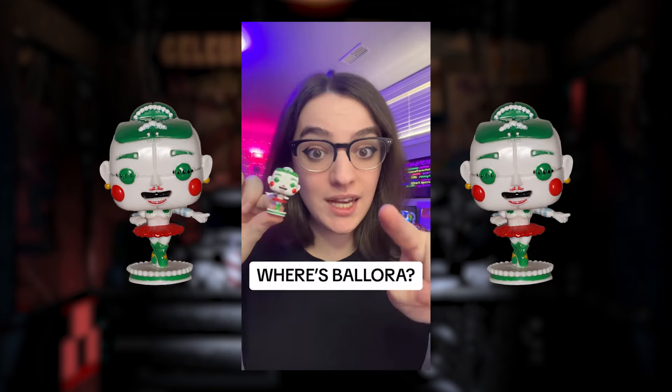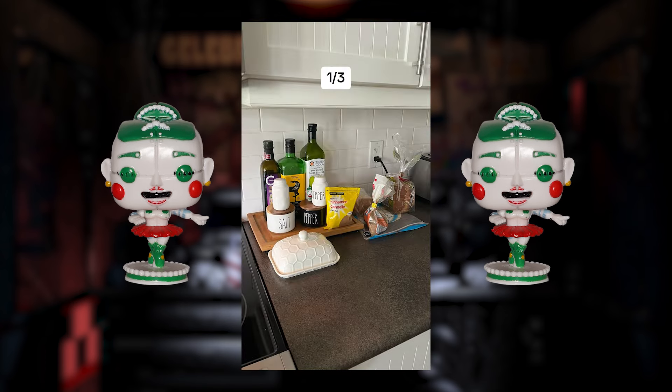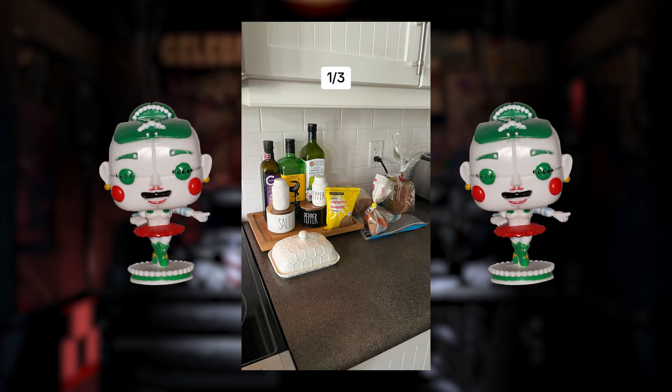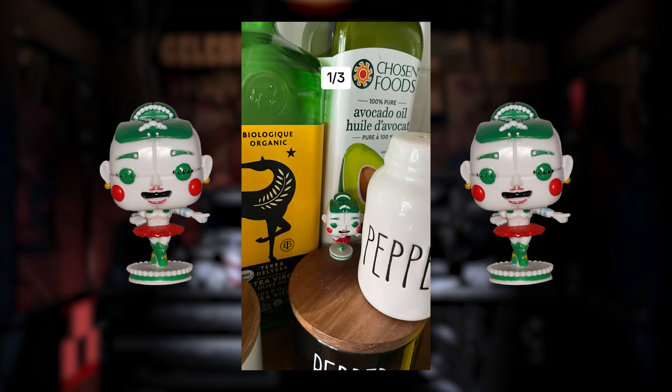Be sure to let me know how well you scored in the comments below. I need you to find this little Ballora Funko Pop in these photos. This is a game of FNAF I Spy. Here is your first photo where you're looking for the green Ballora. Since she doesn't look like herself, she may be a little bit more difficult to spot. If you think you know where Ballora is, well here comes the answer reveal in 3, 2, 1, and there she is.